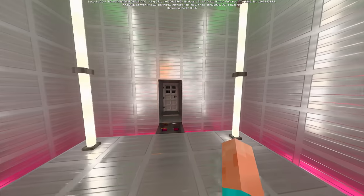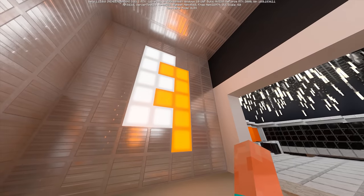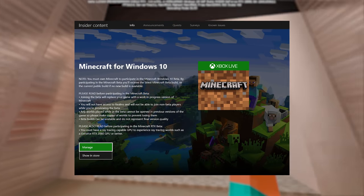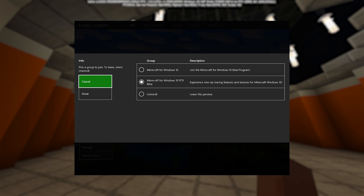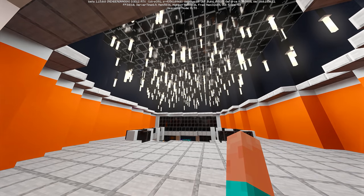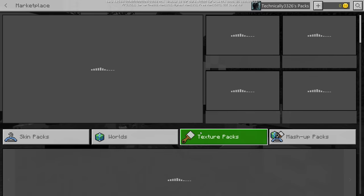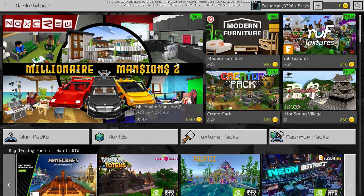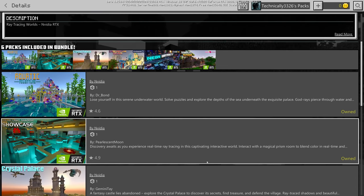To get into the beta, you need an Nvidia RTX-capable GPU and the Xbox Insider app. Once you have the app installed, just opt into the beta and install Minecraft from the Windows Store. You'll need to own the Windows 10 version. Once you install it, you can set up your own RTX world or just download one in-game. For now, I would recommend messing around in the pre-made worlds, as getting your own worlds working requires some manual loading of textures.